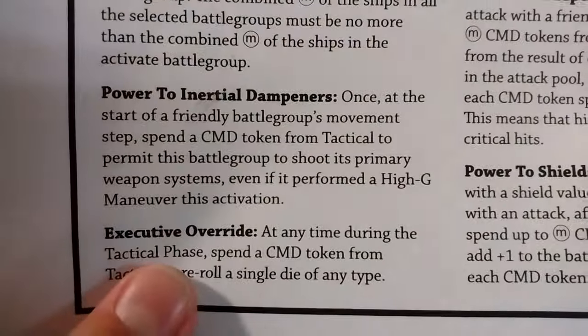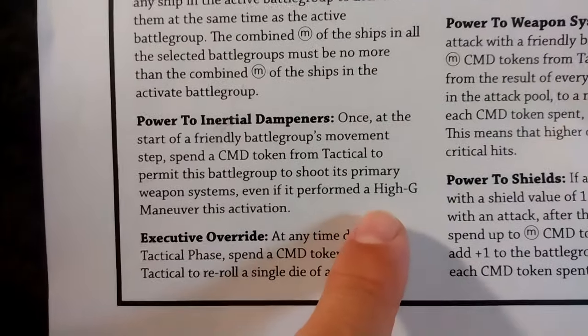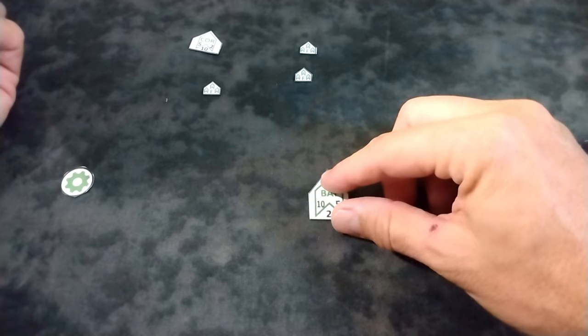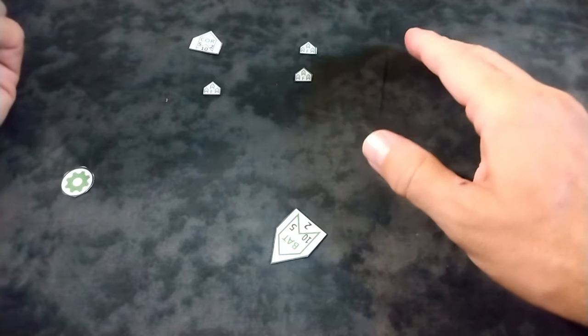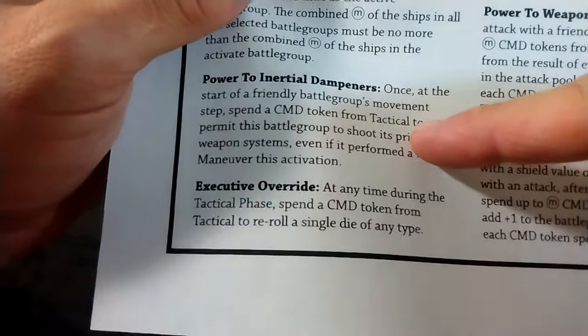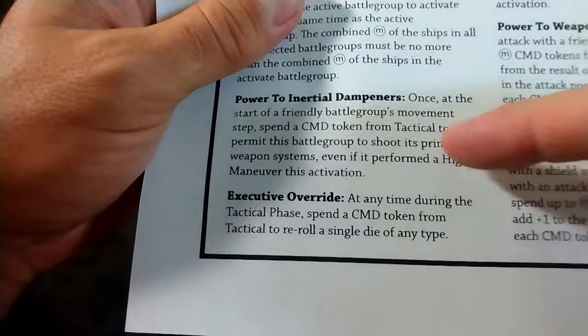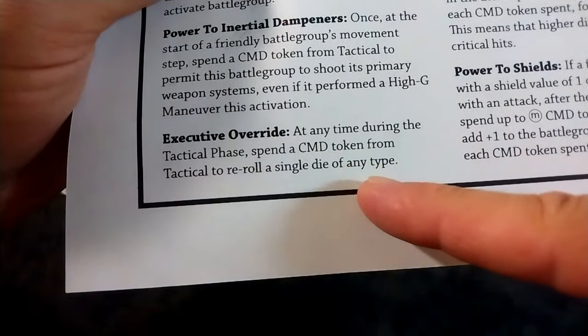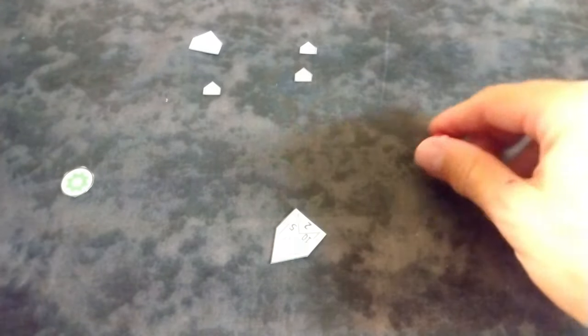We also have Power to Dampeners: spend it to permit a battle group to shoot its primary weapon even if it performed a high-G maneuver — that's where you pivot more than 90 degrees. That's the big FU to Isaac Newton. Executive Order: spend a command token to re-roll a single die of any type. If you rolled bad and didn't make your shield save, spend a token, re-roll that one, and not take any damage.